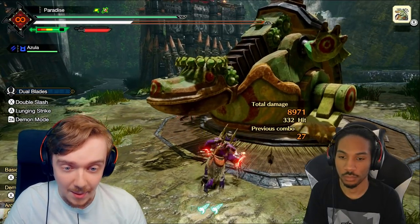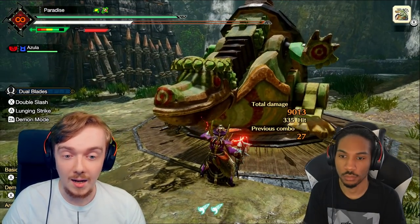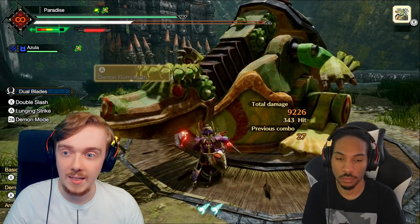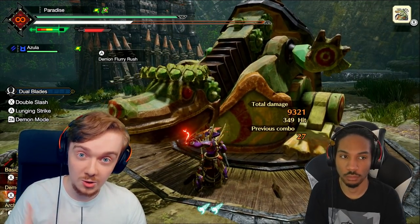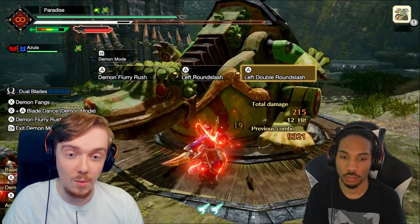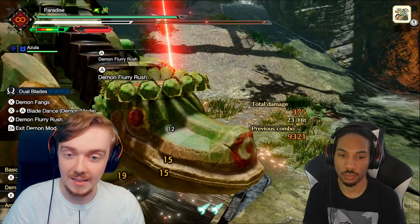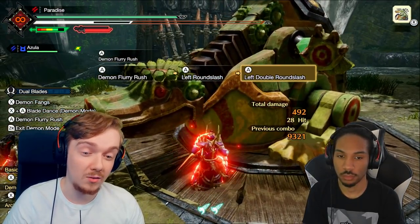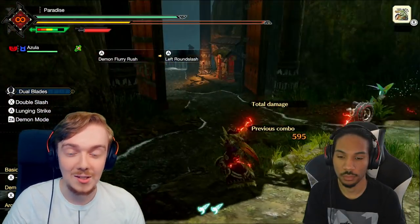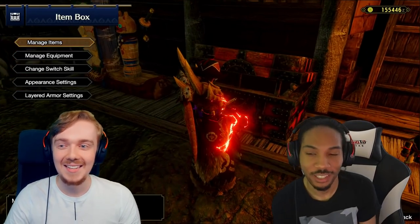When you need to reposition on the monster — it's just woken up, the trap just ended, the KO just wore off — if you have Demon Flurry Rush selected as your switch skill, this is a great way to keep your damage output up while also moving around the monster, because Demon Flurry Rush has attacks and movement baked into it. So you can keep your attacks up while moving around based on the situation. But for us in Rise, I don't even think you want to be using that. Now we have the true way of the Dual Blades — the power of flight.